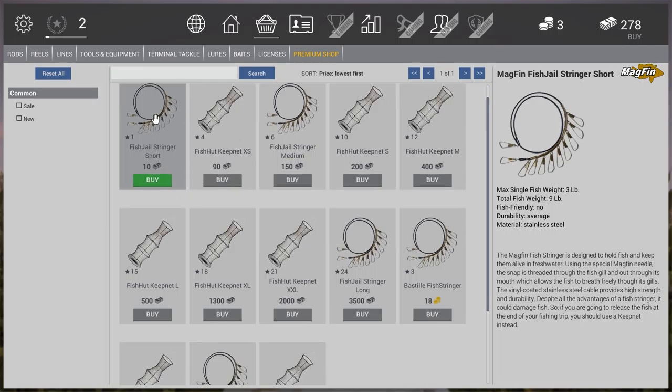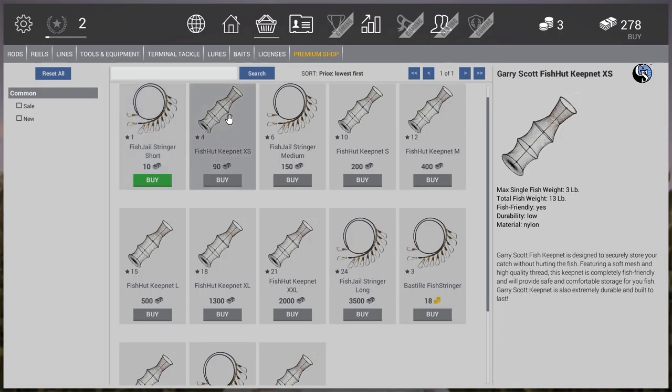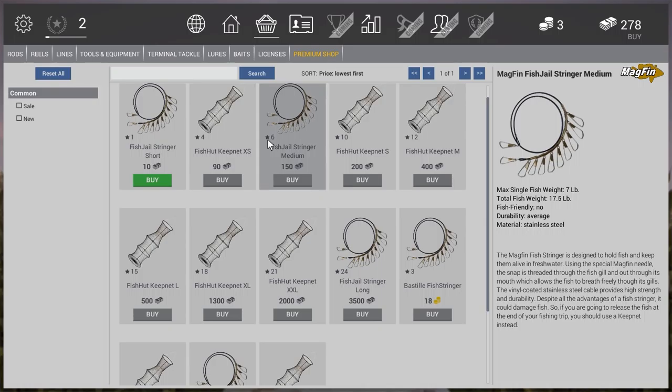Once our fish stringer total weight of nine pounds is full, we have to end the fishing day — only the day, not the trip. And if a fish is bigger than three pounds, we can't keep them because our stringer isn't big enough. So we have to release them. As you progress, you always have to watch how big the fish are that you can catch and keep to sell them.